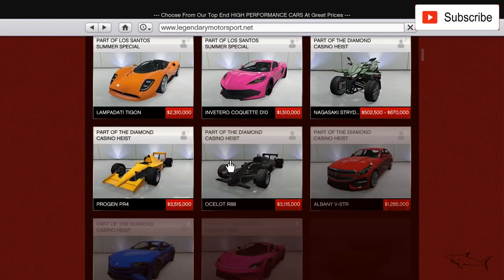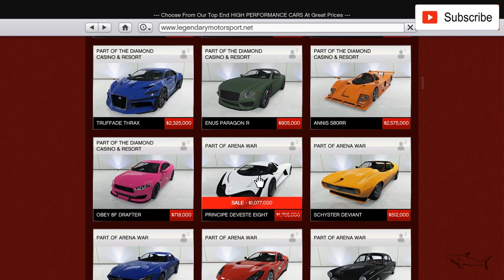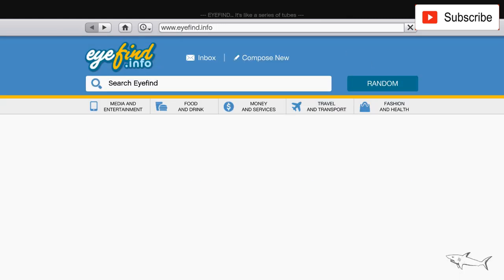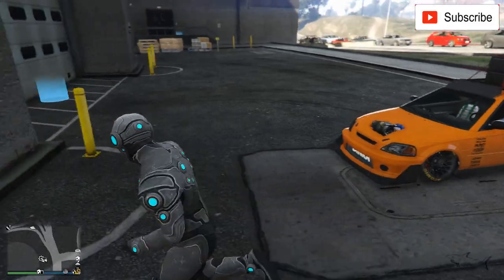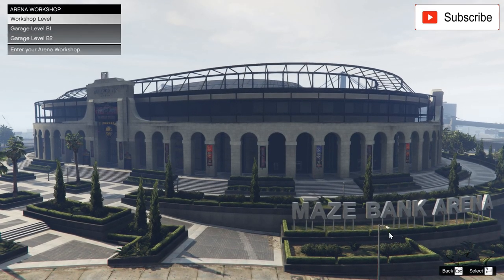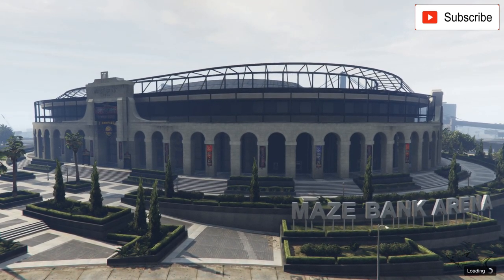We have two hypercars on sale: this one and the Deveste 8. I don't know if you have to choose only one of them — it's pretty hard — but let's do this one today. The car that I just arrived with, I will put a link in the video description in case you want to check it out. But now let's see how good this car is.